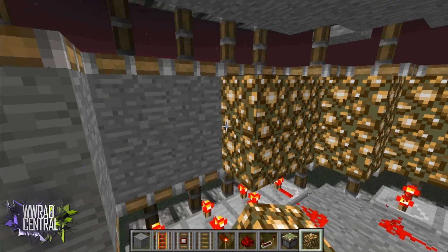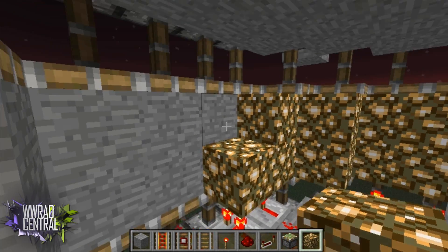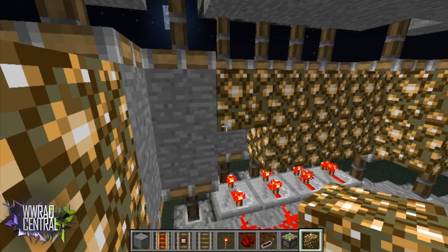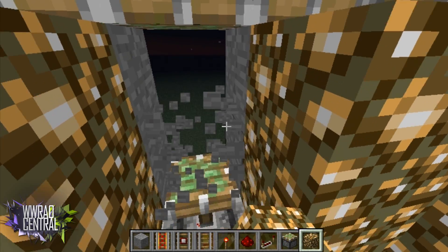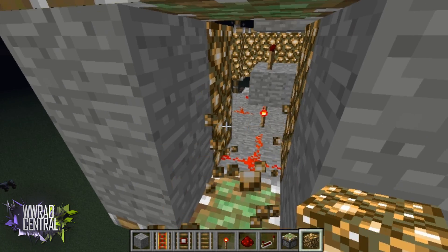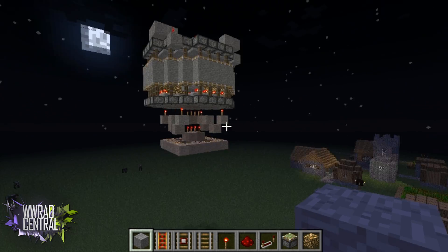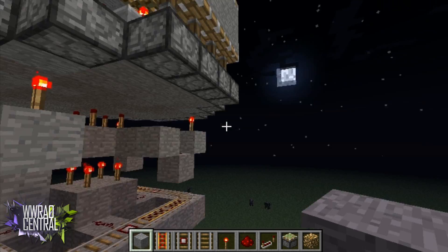It turned night just in time — now we can light this village up with a nice little lighthouse and give them the gift of light. Go ahead and make a little exit, then fill that back in. It looks very ugly and plain right now because you don't have an outer shell for it yet.